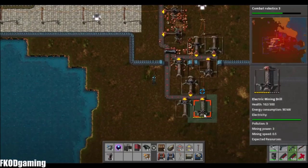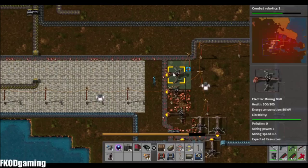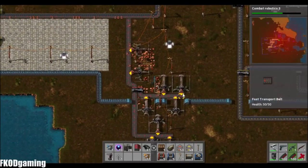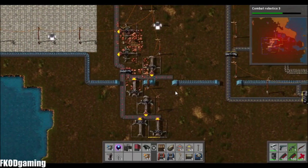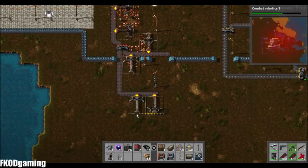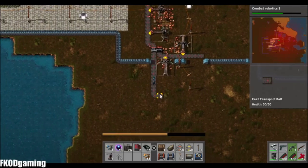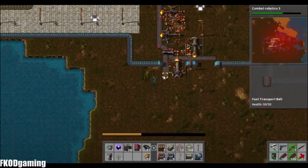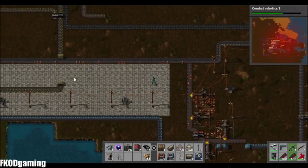There are quite a few miners that aren't really doing anything. So let's go ahead and pick up the ones that aren't doing anything, including these guys. And we might as well pick up those fast belts — that's always something good. We'll leave that splitter for right now.